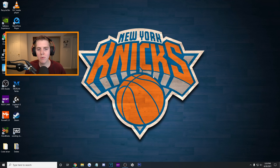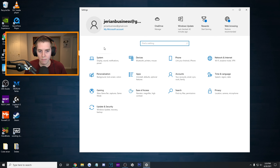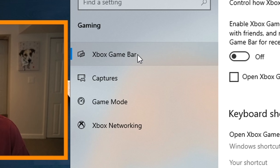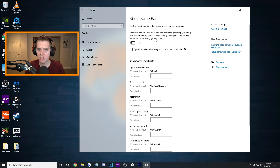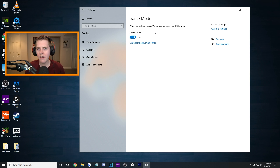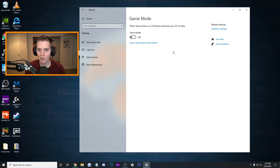Next are all the Windows 10 PC tweaks. Type in Settings, go to Gaming. First, turn off Xbox Game Bar - if you have this on it's probably destroying your FPS. NVIDIA Shadowplay is way more useful. Please turn this off. Additionally, Capture - same thing, turn it off. And finally, Game Mode - I've heard it used to be good, but recently a lot of tweakers say to turn it off, so I'm going to advise you guys to turn it off.